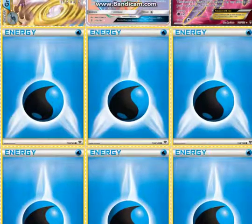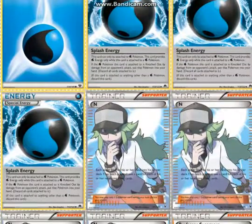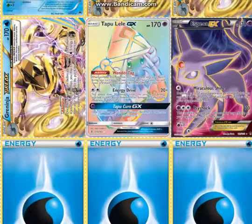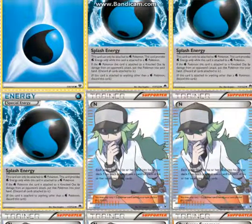7 Water Energy — we don't have Secret Water Energy yet, so these are the basic ones. 3 Splash Energy. I tested it with 4 Splash, but then Giant Water Shuriken is harder to pull off. If you want to play 4 Splash, I would take out the Espeon EX for something else, since it's less relevant the less you use Giant Water Shuriken.